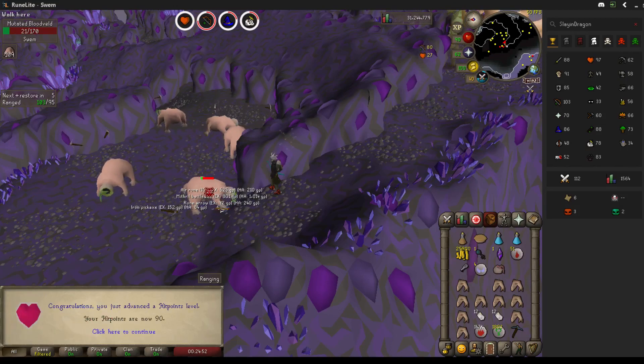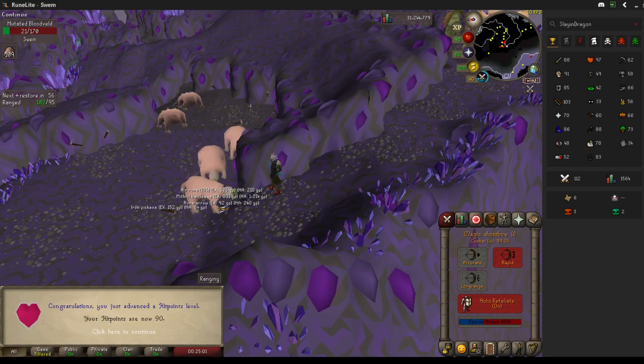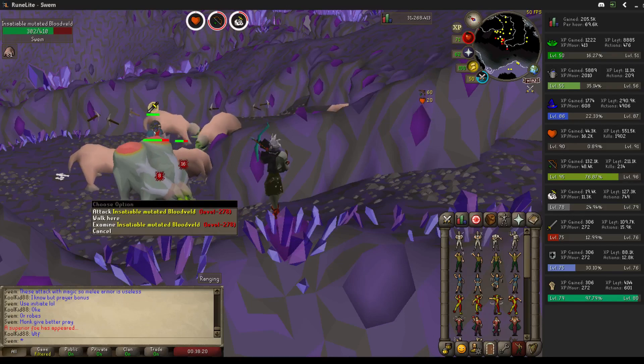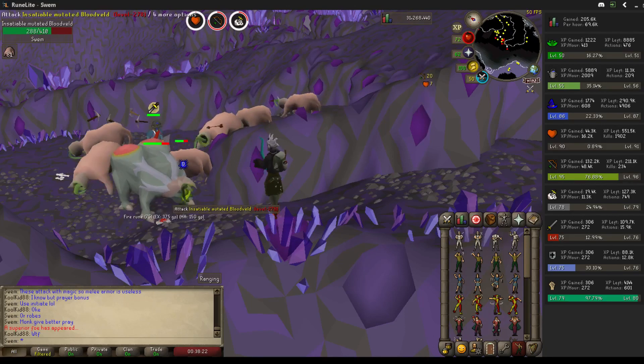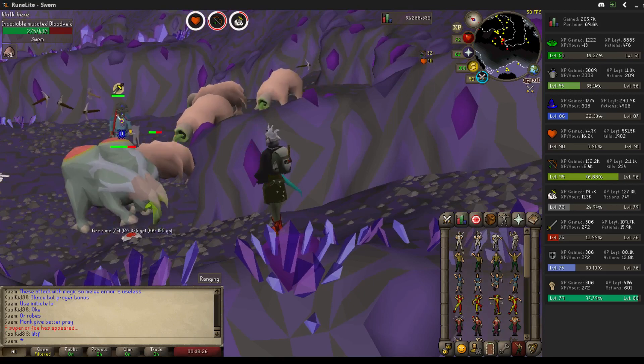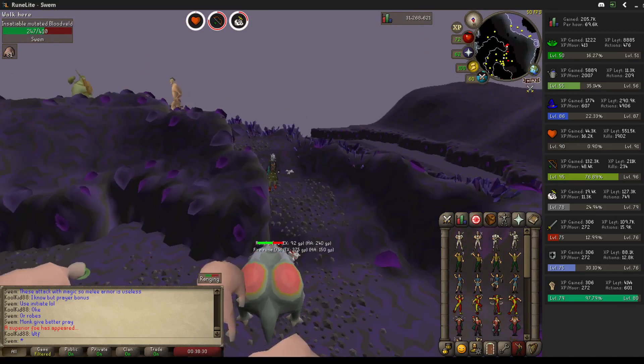Now if this does not put us to 99 combat, I don't know what will. 99 combat with 90 hit points! I mentioned the regular superior bloodveld before, but I didn't think the mutated ones would also look different than the regular superiors — but there it is, look at that thing.